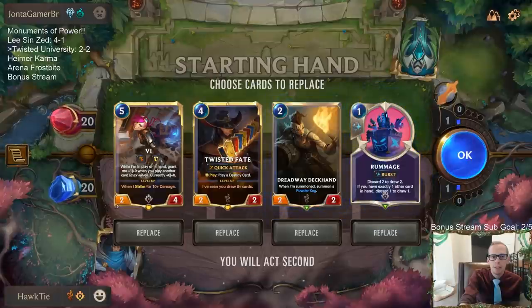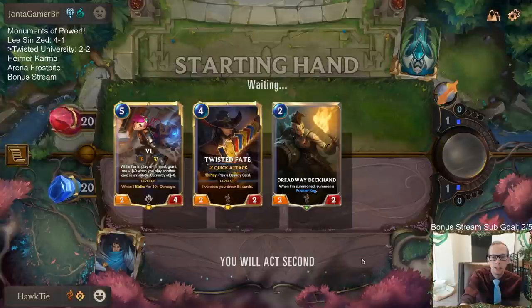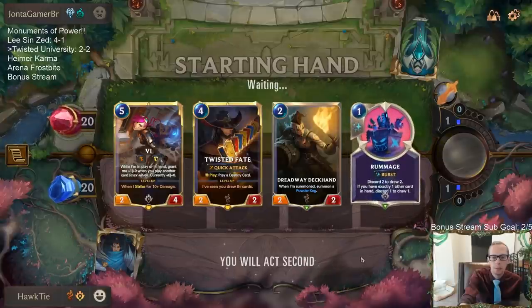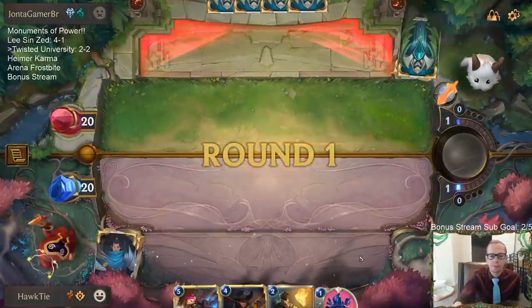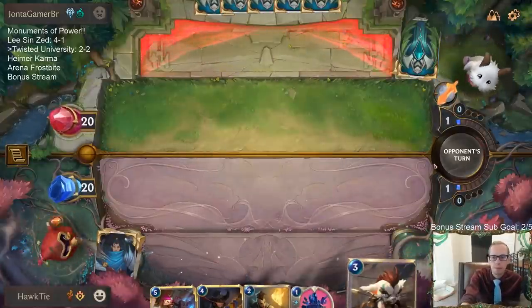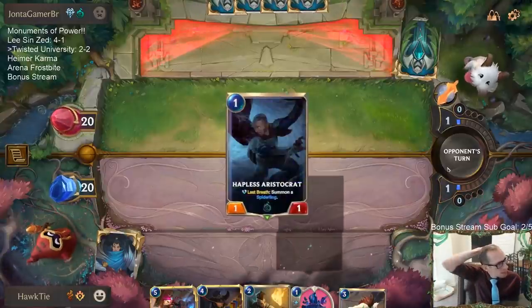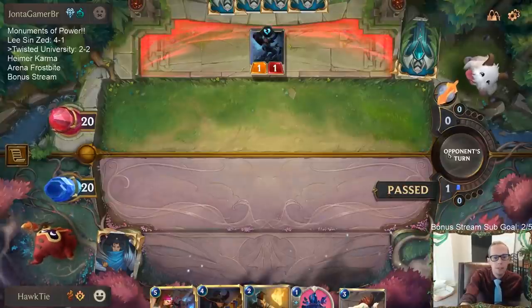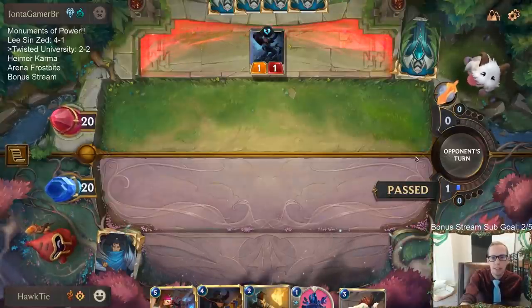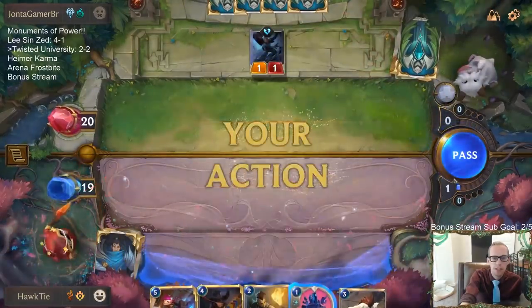This is expensive. I guess we get rid of the Rummage. Make It Rain. We could just keep Rummage though. The University of Piltover is just a really cool card and pretty underrated in my opinion. We're going to just keep on trying out different things for it, showcasing it. I think there's a good University of Piltover deck somewhere — it may not be this one, but we're going to keep trying it with different regions.